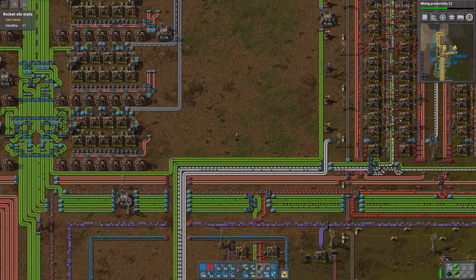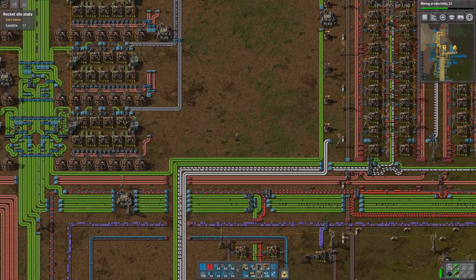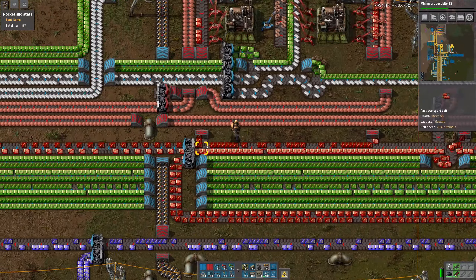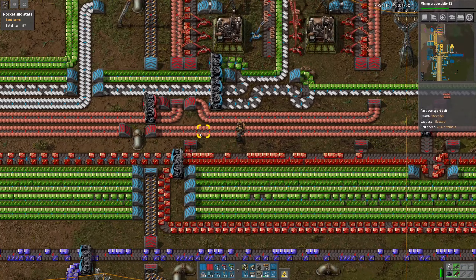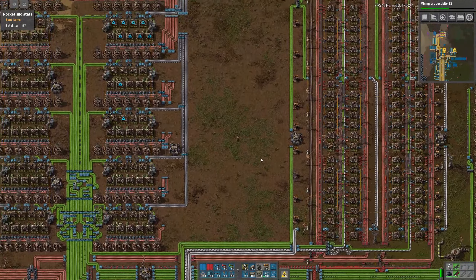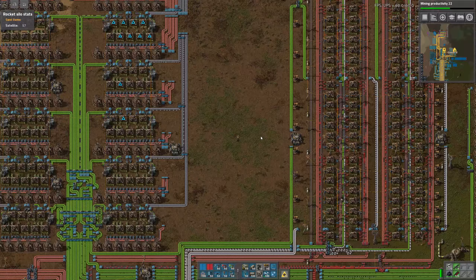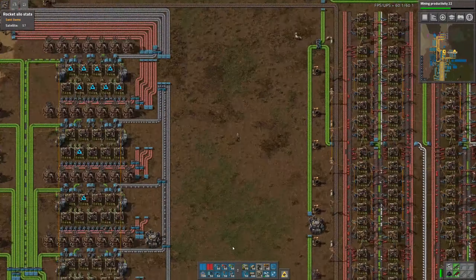So we could go for 80 factories here in theory. Let's do that — 56 items a second, 1.4 blue belts worth of red circuits, which is a lot more than the little bit we are producing here, which is definitely not a red belt and definitely also not a blue belt. So 80 — we could do 8 times 10, so 8 modules with 10 factories each. That kind of sounds nice to me.